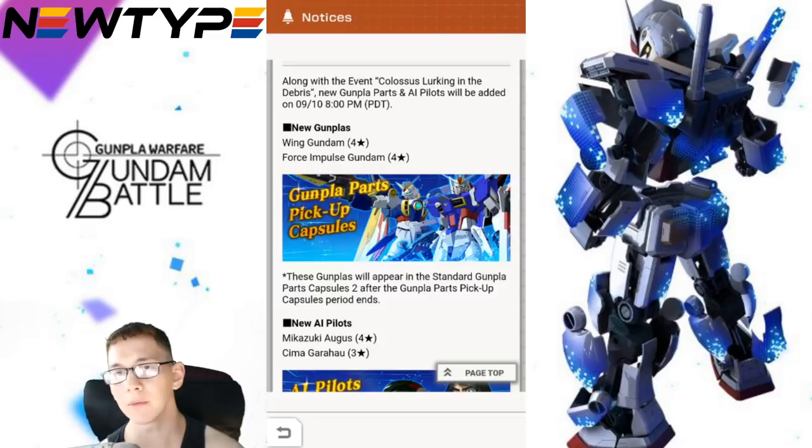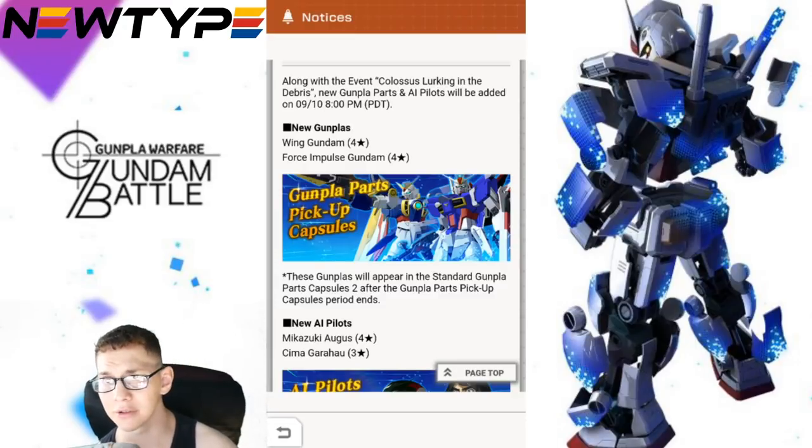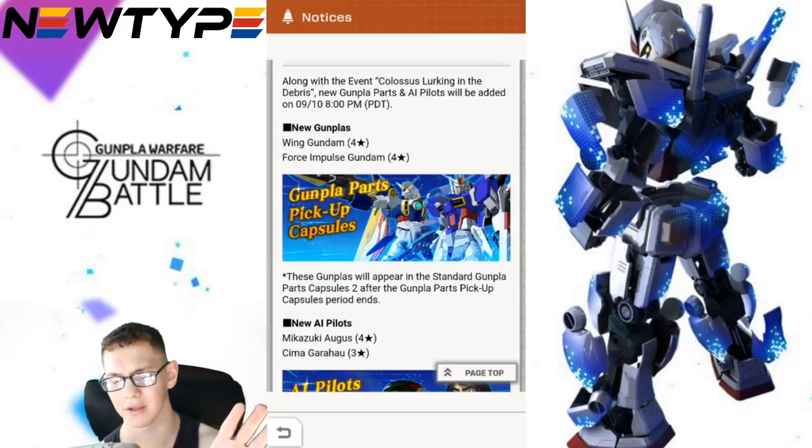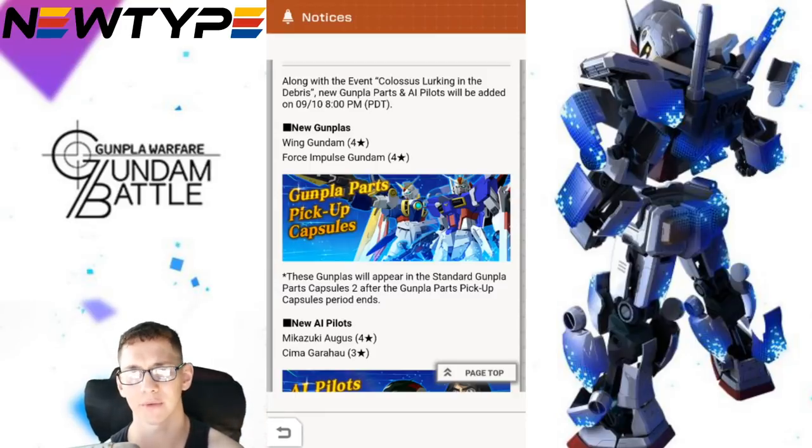I think the Gouson is going to be really good. Moving on to the actual banner — I'm not really excited about the Wing Gundam speculation. I think it's going to be an okay build; they're both four stars. The Wing Gundam may be a mid-shooter, or it should be a long shooter — I don't even know if it's going to match the Wing UE that we already have from pre-registration. Force Impulse could probably be a mid-fighter. We'll definitely see whenever the banner drops.